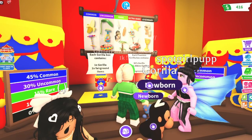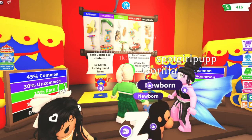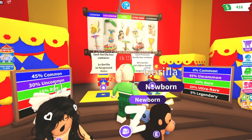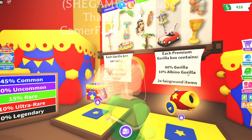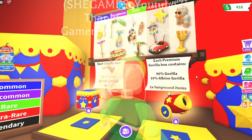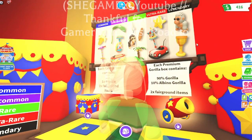I got two ultra rares, but I didn't get the star I needed, and I got one rolling pin. We got so many commons though. In the premium box, you get a 90% chance for a gorilla — like every box — and a 10% chance for an albino gorilla. That would be so cool — it's so cute, legendary! That would just be insane.